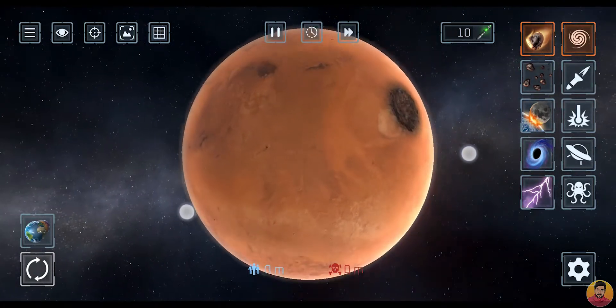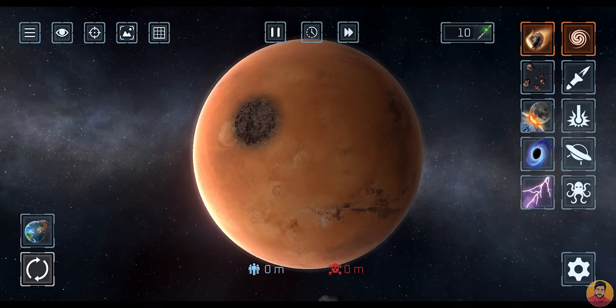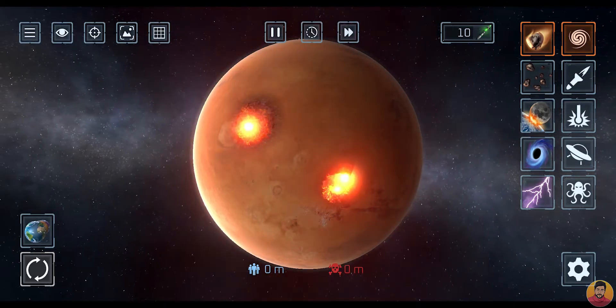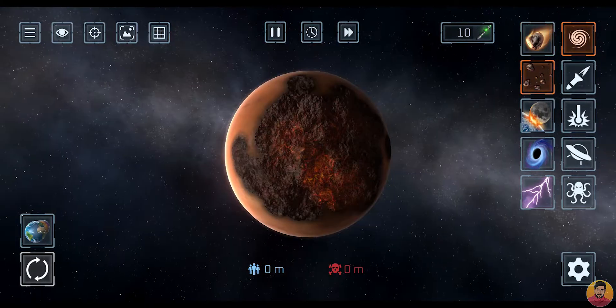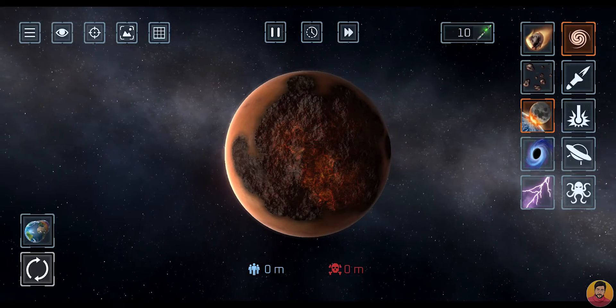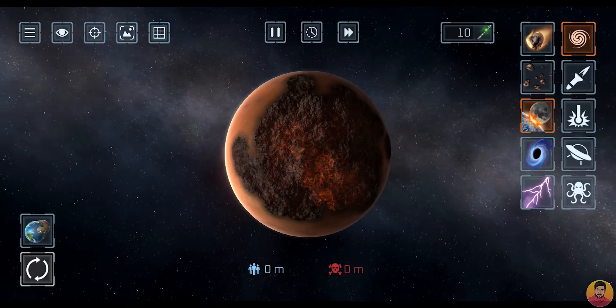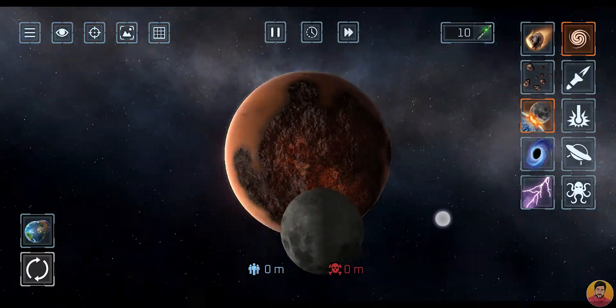The damage is in the area. We can't reach the area from the oracle and this area will be in the area. There is a place where we can see the area. Let's take a look at the planet.